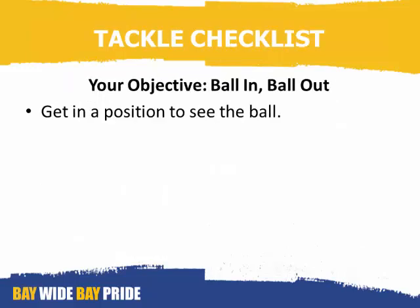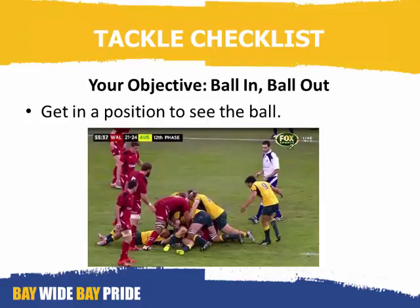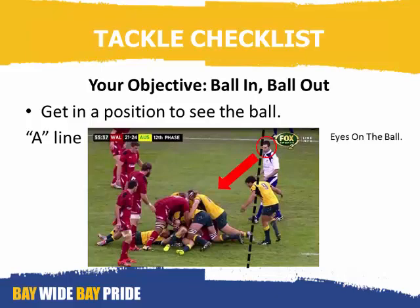As a referee, your objective at a tackle is you want the ball in, and then you want the ball out. You need to get yourself in a position to be able to see the ball. In this picture you can see the referee is in a position we call the A line, which is an imaginary line across the hindmost foot of the tackle zone, and he's got his eyes on the ball.